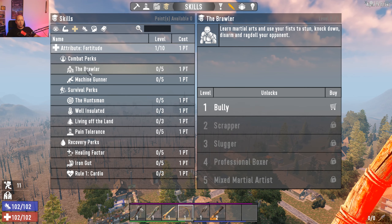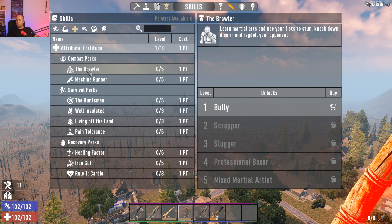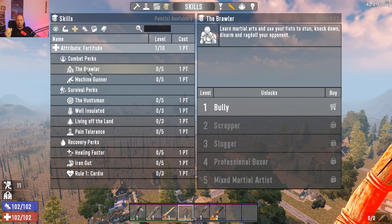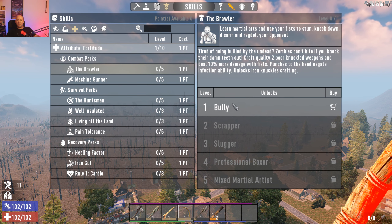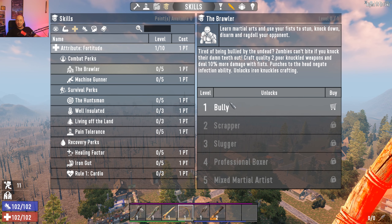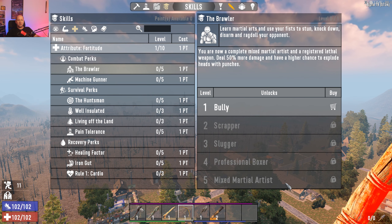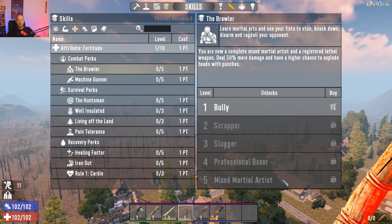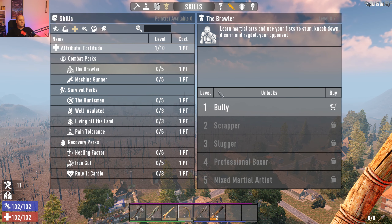Brawler is for playing with your fists — not something I often do, but it's an option. There are five levels. At rank one — 'Bully' — you craft quality two knuckle weapons, deal 10% more damage, and punches to the head negate your infection chance. All the way down to 'Mixed Martial Artist,' you deal 50% more damage and have a high chance to explode enemy heads with punches.